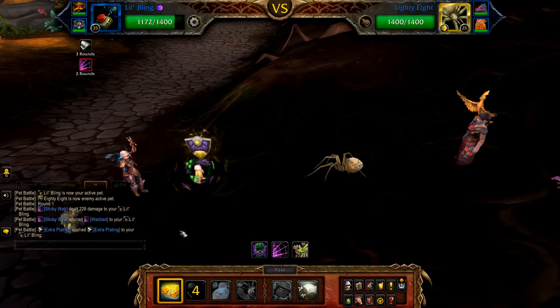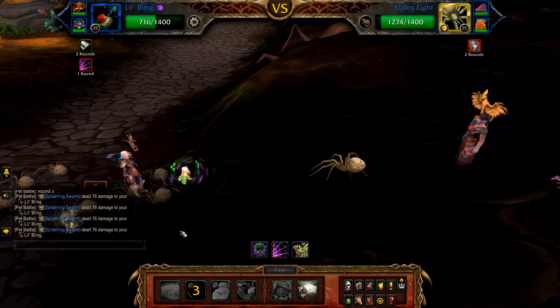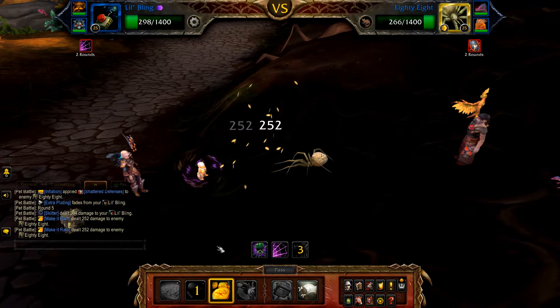Start with Extra Plating, followed by Inflation. Once Inflation has finished, cast Make It Rain, and then if needed Inflation again. This should finish off 88 and Turbo enters.